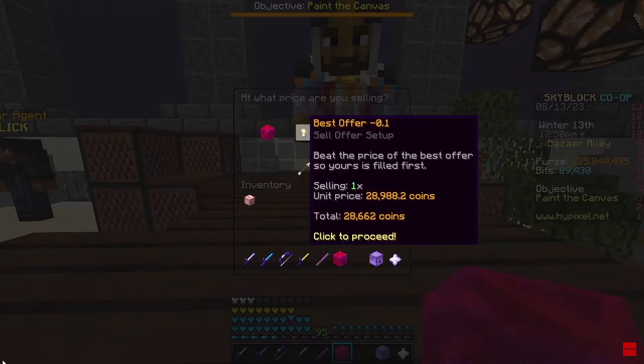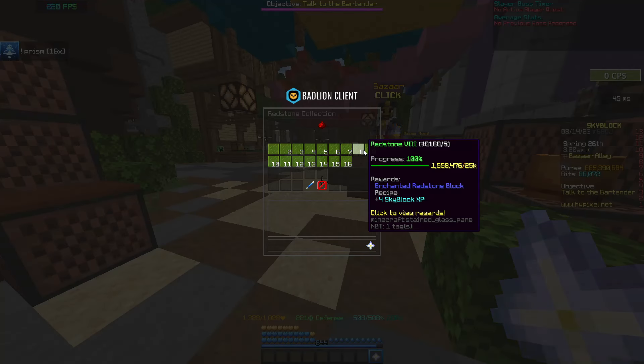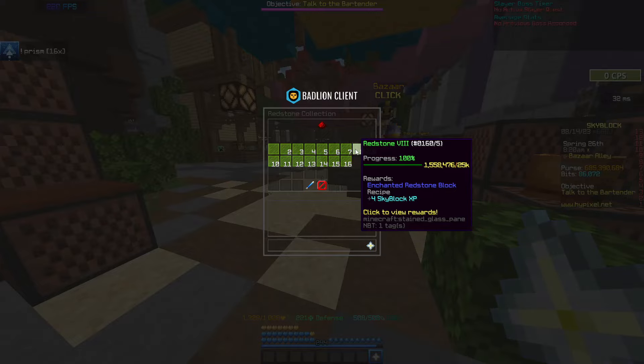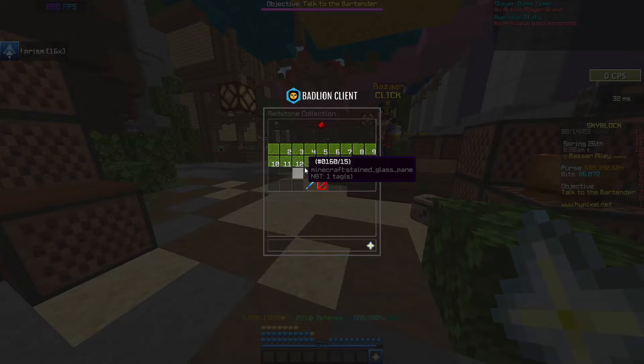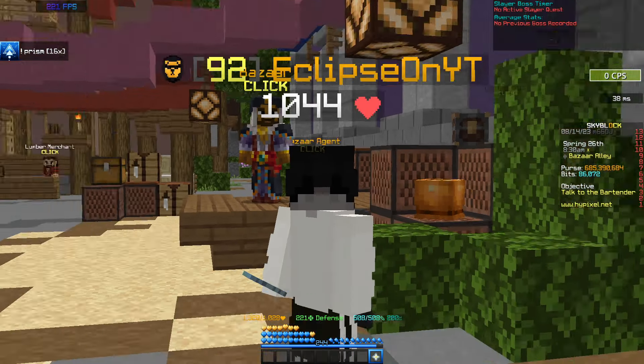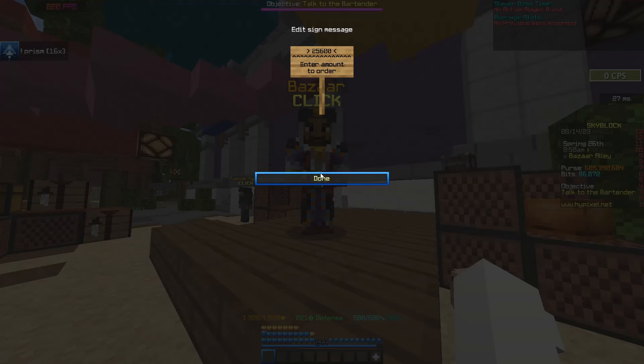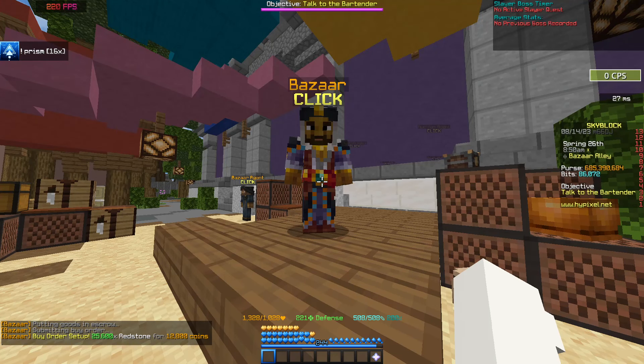Just like that, in 2 seconds, we have the entire buy order filled — it doesn't even take that long. Every stack you buy, you make 2,000 coins, and there are no requirements, no collections needed. All you're doing is buying it and selling it to the NPC. A really good and efficient flip. Starting off this video with a banger. Let's keep going.